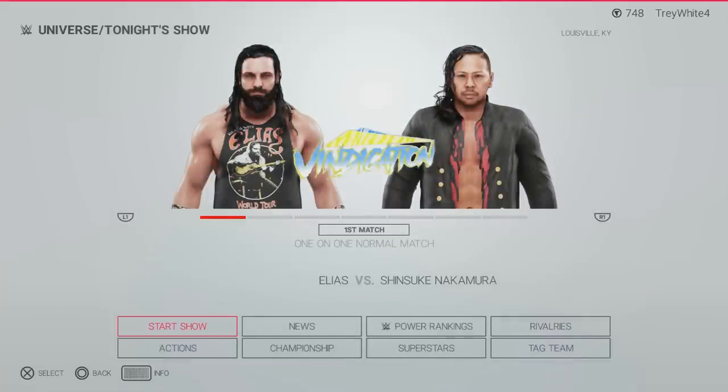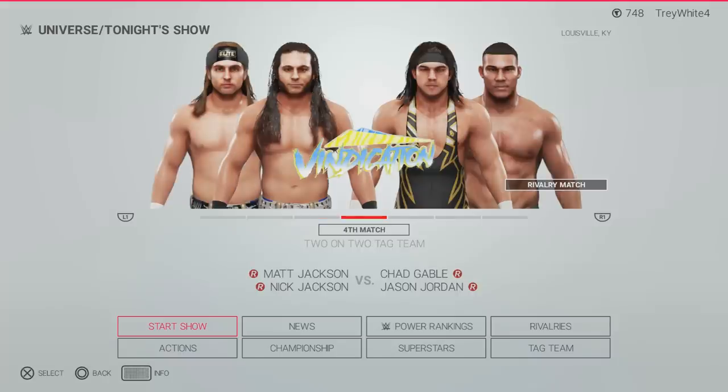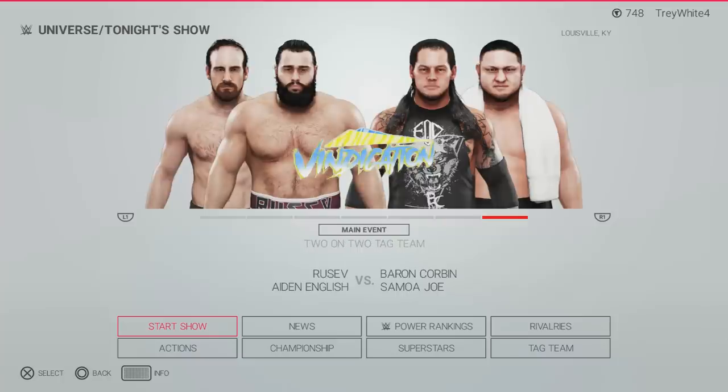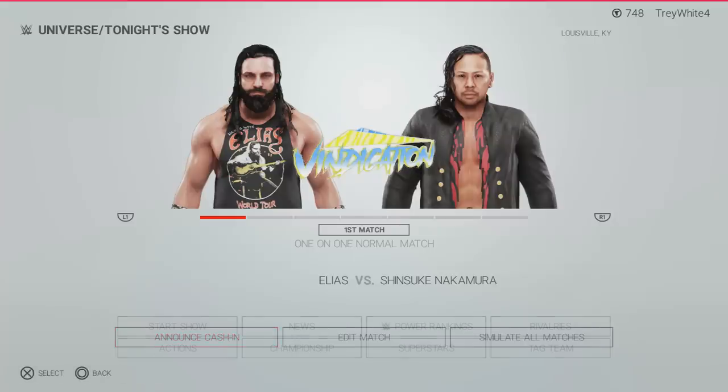Let's go to tonight's show and see what we've got. For Vindication Episode One: Elias versus Shinsuke, Drew McIntyre versus Ty Dillinger, Adam Cole taking on Marty Scurrell in a rivalry match over the Revolutionary Championship, the Young Bucks taking on American Alpha, a self-promotion for Matt Hardy as the newest member of the Vindication roster following the MDT Royal Rumble, and Finn Balor versus AJ Styles — which should totally be the main event. But the main event is a terrible trash tag team match: Rusev Day taking on Baron Corbin and Samoan Joseph, which I would never book.